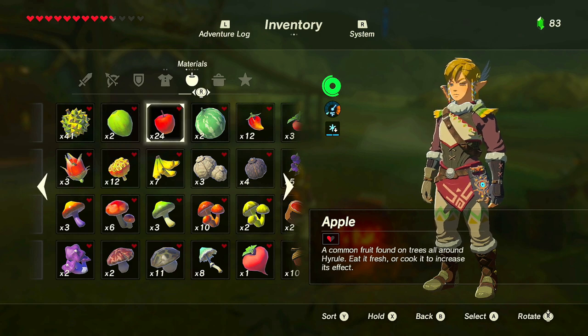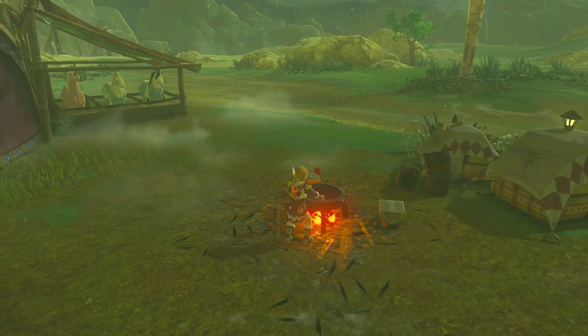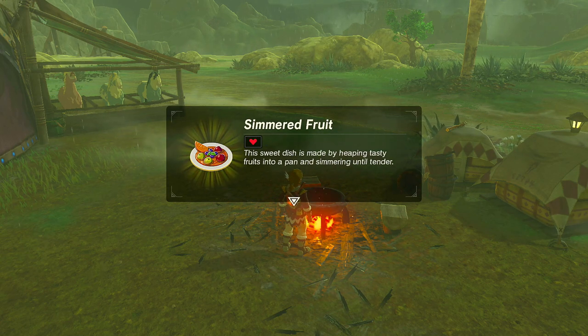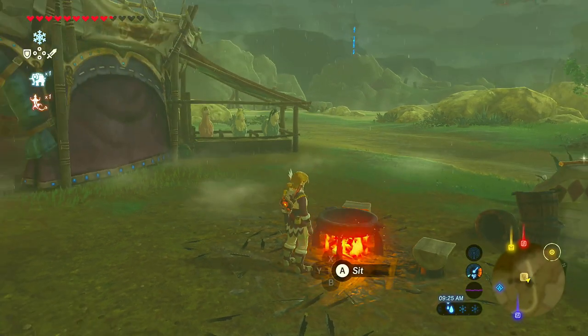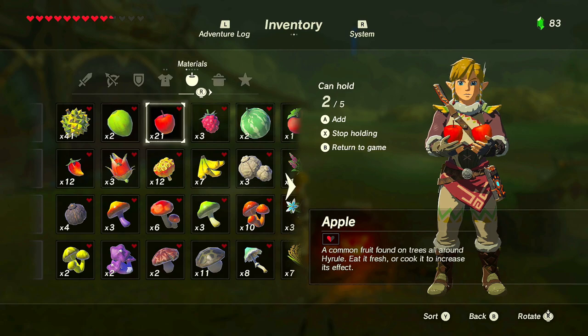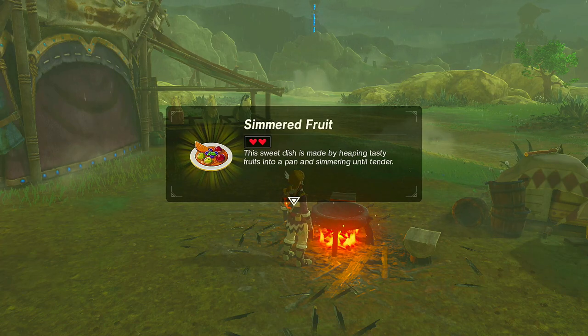An apple has no special bonus — it just gives you half a heart if you eat it raw. If you press Y and cook it, it gives you a simmered fruit, basically a baked apple. Every time you cook it, it doubles by 0.5, so that half-heart apple gives you one heart. If you hold two apples and throw them in the pot, it gives you two hearts.